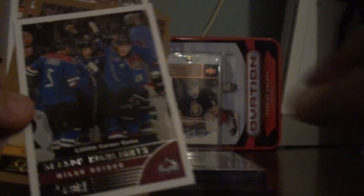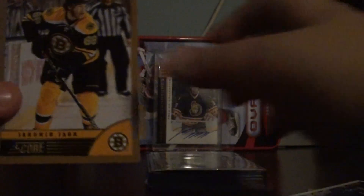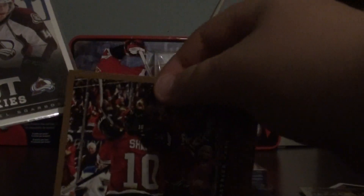Some just inserts and like a rookie. Some Score — just Score. Victor Hedman Gold, Milan Hadouk Season Highlight, Yarmir Yager Gold, Patrick Kane Gold.